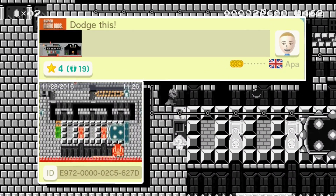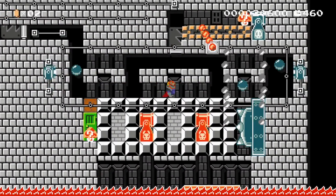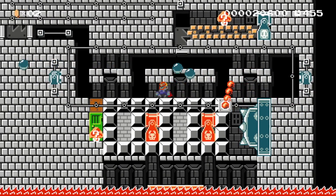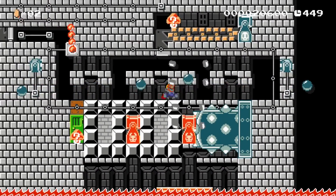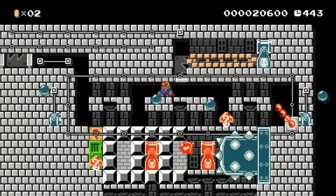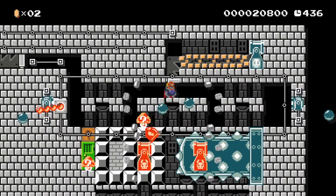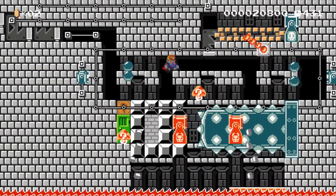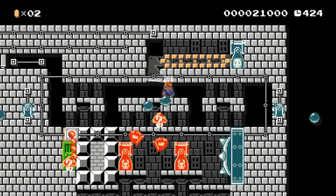Next we have Dodge This from Appa. I really like this level because it's kind of timed — you have to wait for the skewer to open up the door, but as you do this the level gets more and more challenging. First we have a couple cannonballs to dodge and a fire bar. Once the skewer opens up the bill blaster, we'll have to dodge bullseye bills as well. Now we have one bullseye bill, a fire bar, and two cannonballs to dodge. The way he layered the semi-solids here makes it really cool because you can slip up through to sneak past. It's just really well put together and thought out.